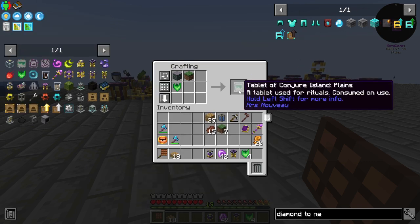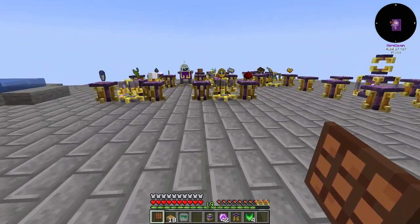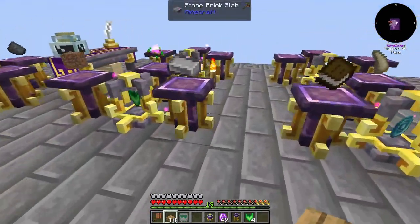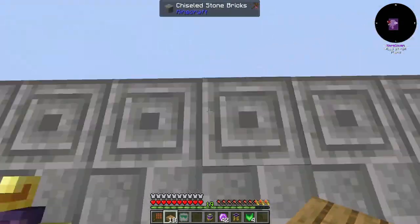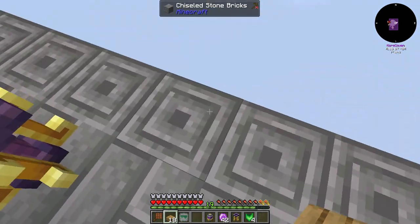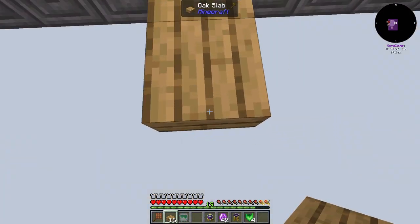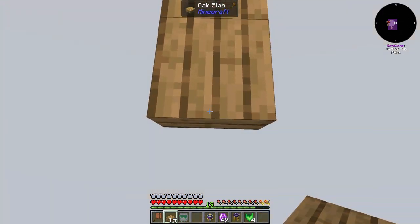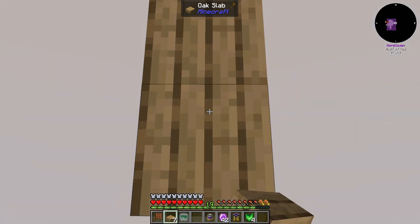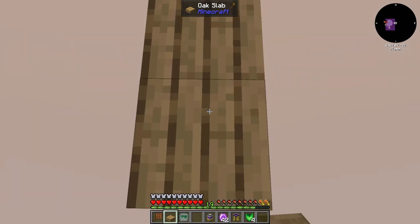So we have the Tablet of Conjure Island Plains now. What I want to do is, from this edge, go with these three center blocks here and count out — 4, 5, 6, 7, 8, 9, 10, 11, 12, 13, 14, and 3 more for good measure.